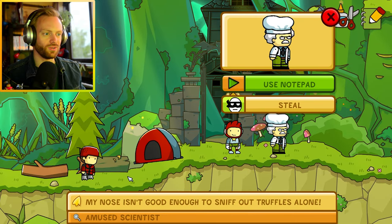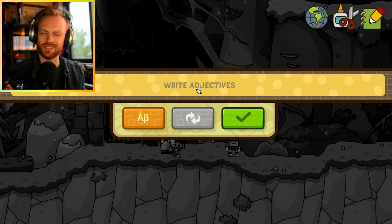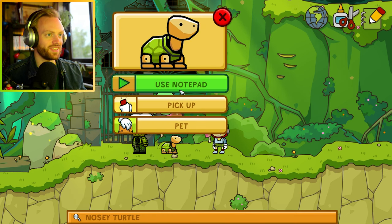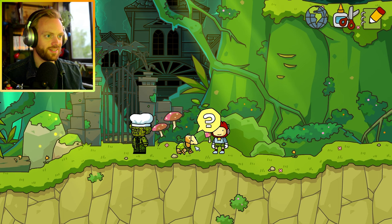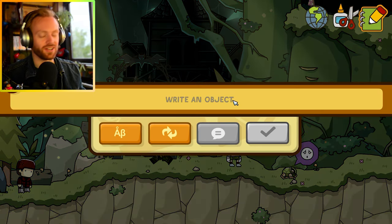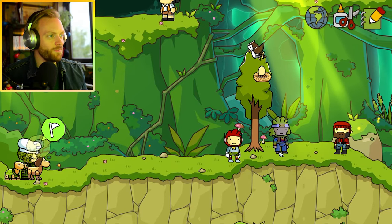'My nose isn't good enough to sniff out troubles alone.' How do you call someone who can smell very well? A smeller? Oh no, that didn't work. How about I give the turtle a nose? Or give the guy a nose? He needs a body! Oh, so he's searching for a dog - obviously. Why didn't I read that?